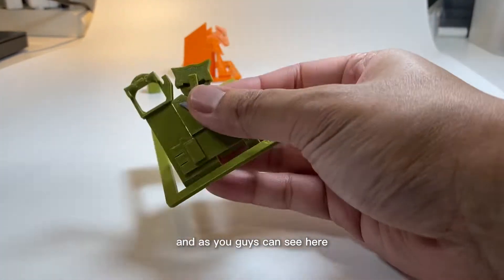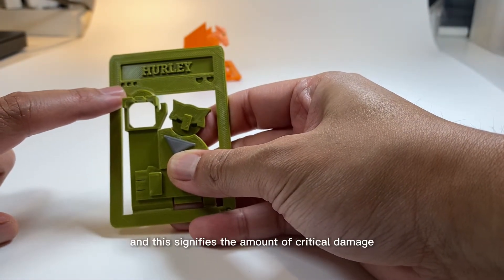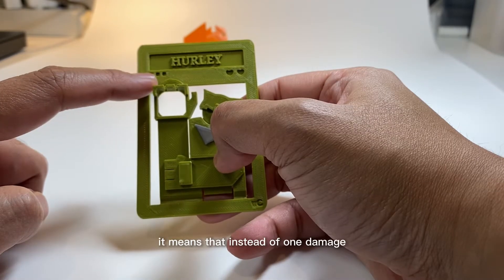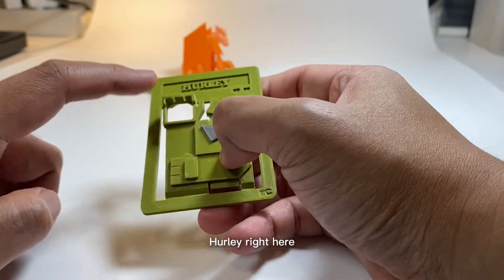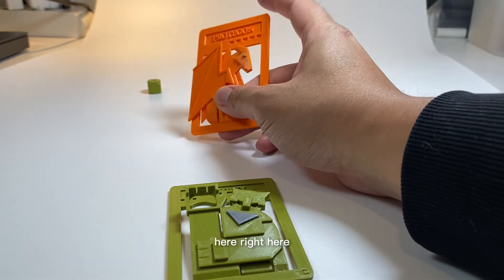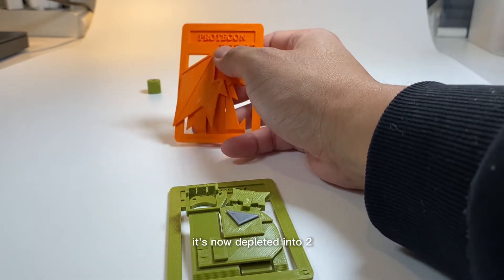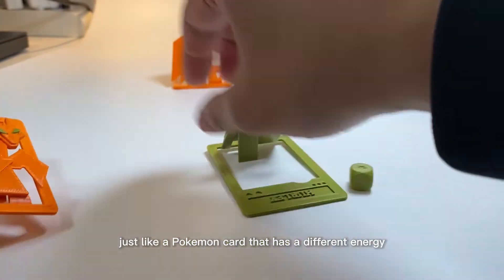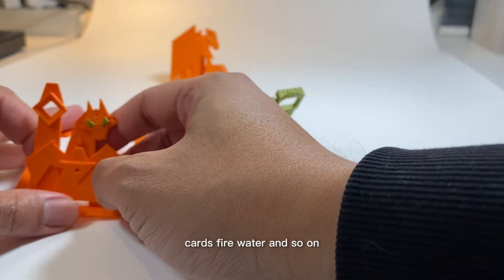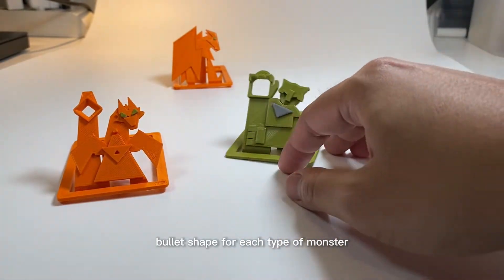There is a bar on the card which signifies the amount of critical damage your monster can deal. It means that instead of one damage, Hurley right here deals three damage to Throgon. So out of five health points, it's now depleted to two. Just like a Pokemon card that has different energy cards — fire, water, and so on — I was thinking to create a different bullet shape for each type of monster.